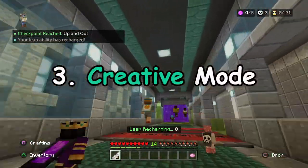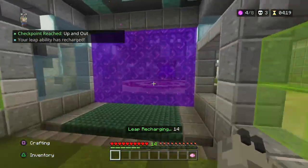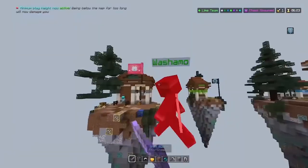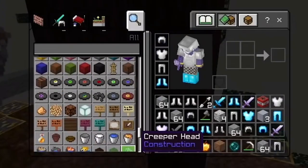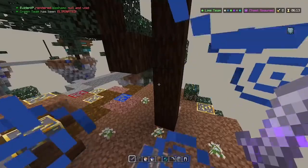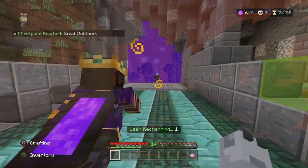Number 3: Creative Mode. As seen in one of Evidence's videos, moderators do have the power to give you creative mode. It's pretty scuffed and also very rare, but it looks hilarious and provides so many trapping opportunities with all of the blocks.